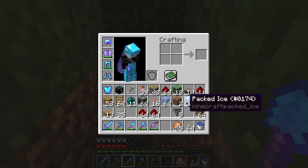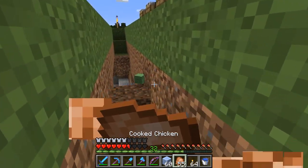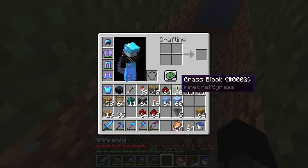So now I shall put some packed ice here so it won't melt when I light this whole place up. Why am I getting such big black spikes? Is there something I forgot to do?